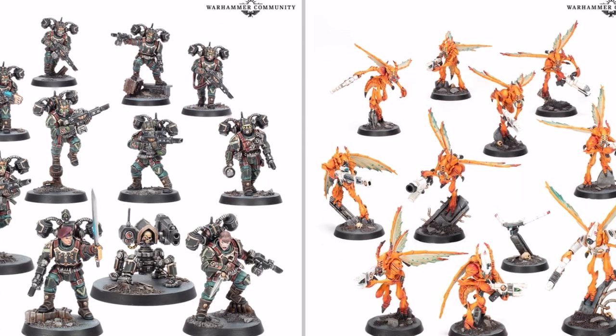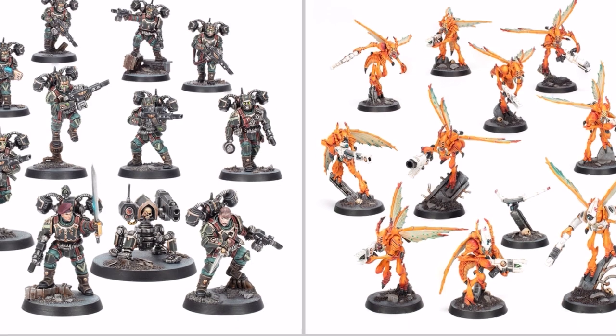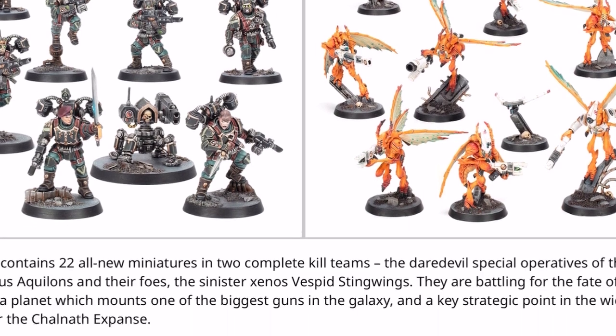In the box we obviously get two kill teams, 10 units for each kill team, and then a smaller unit for each side: turrets for the Scions, and for the insect faction a kind of little towel drone sort of thing.